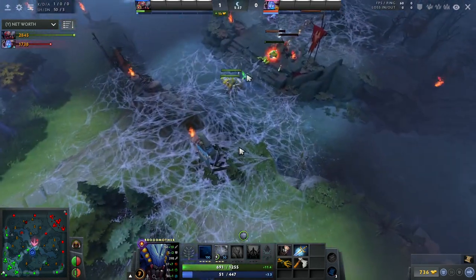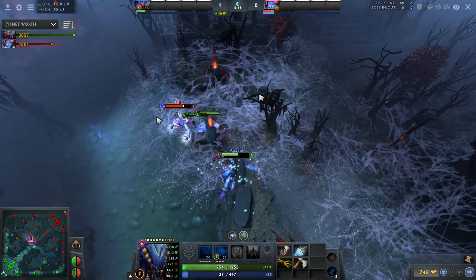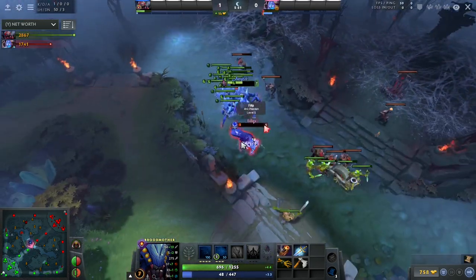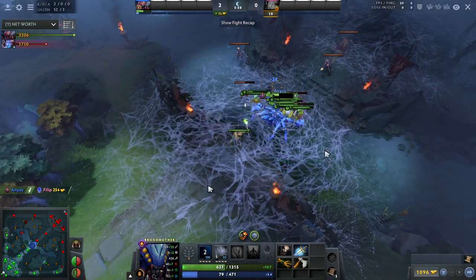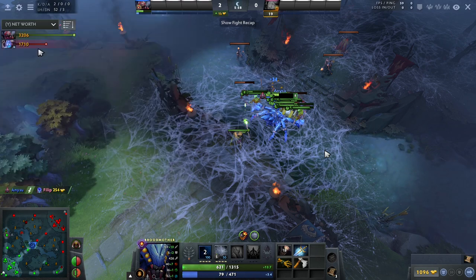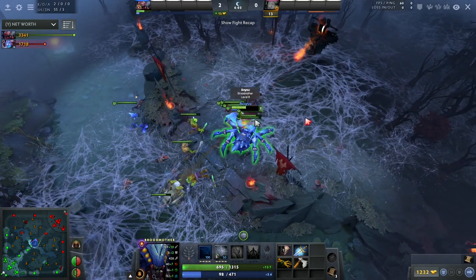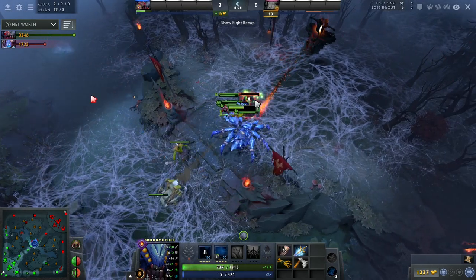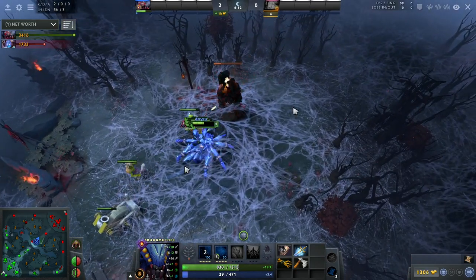After farming the neutral camps we go back to the wave. From now on we have such a huge advantage that every time he comes into the lane we can just run into him and kill him. As you can see, we are level 8 and this guy is level 5, and we have nearly double his net worth at minute 6. So there's basically nothing he can do. Just cycle between farming the lane and farming neutral camps, and once he oversteps, run into him and kill him.